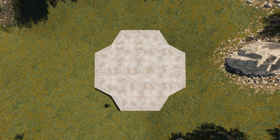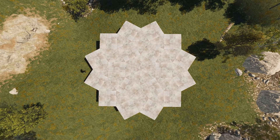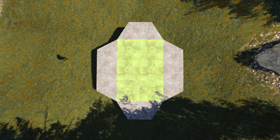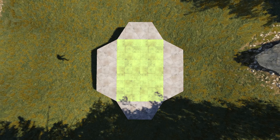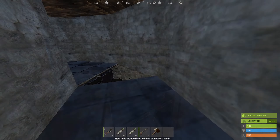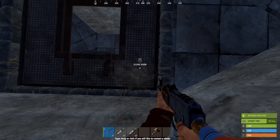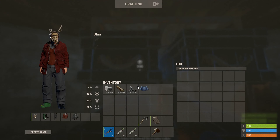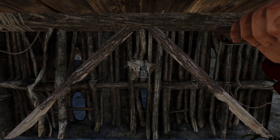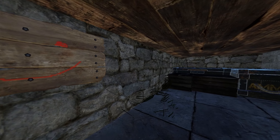Now you know how the underground technique works, you can incorporate it into any base design which can support it or expand on the bases shown today. As long as your circle base is bigger or equal to 3 layers and your square base is larger than a 2x3, you can incorporate an underground section. You could have a massive clan base and just hide your most important resources underground while the rest of your loot is in crates upstairs — if you do get raided, you might lose some stuff but keep the things most important to you. Thanks guys for watching and I hope to see you in the next one.